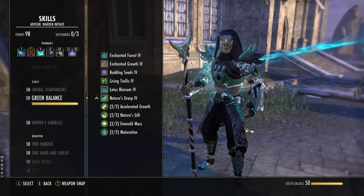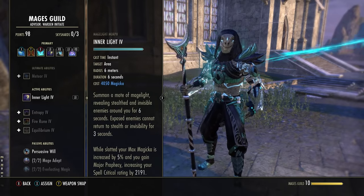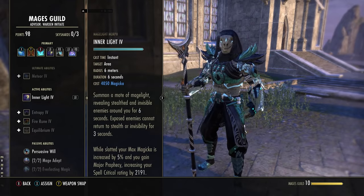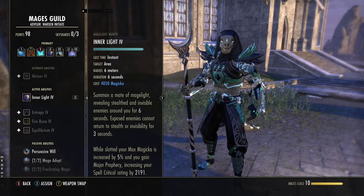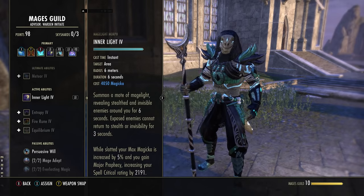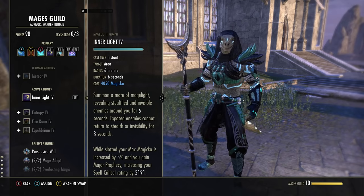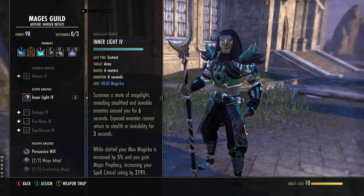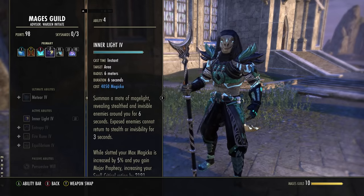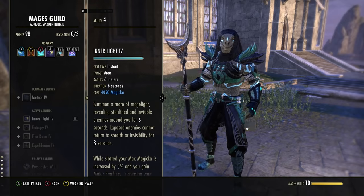Next is Inner Light, in the Mage's Guild skill line — first ability to unlock, morph from Mage Light. We don't use this for anything other than passives. It gives a 5% increase to your maximum Magicka pool, boosting heal output and resources, and also gives Major Prophecy increasing spell crit chance by 2,191 (10%). We have it on both bars anyway so it's not essential for the crit bonus, but the 5% is what we have it there for. You can swap it out for something else if needed, but you'll lose max Magicka.